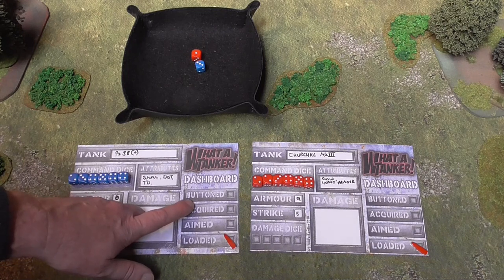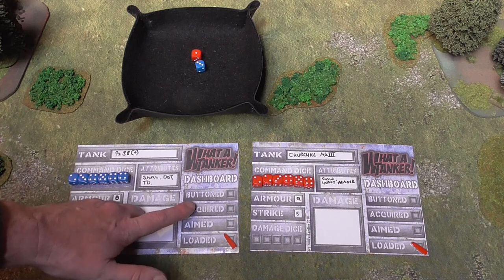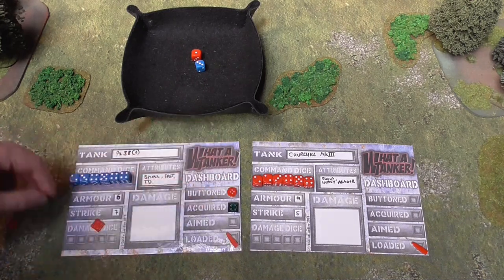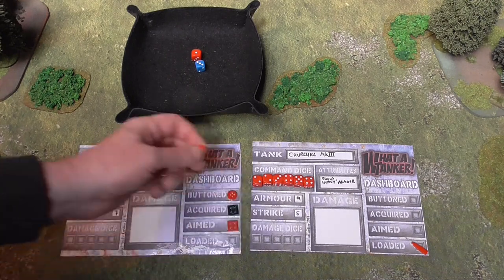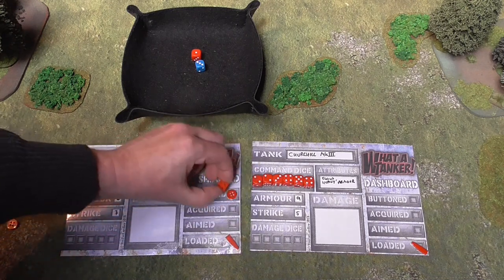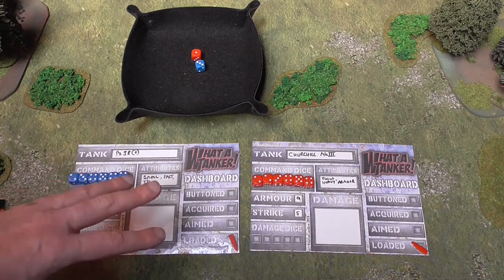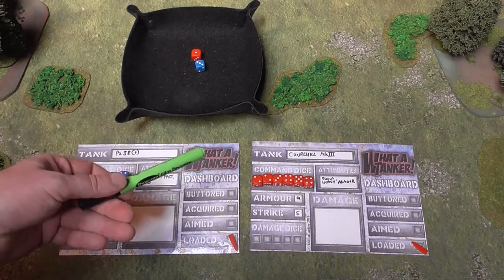On the dashboard we've also got buttoned, acquired, aimed, and loaded — these all play a part in the game. If you're buttoned, the commander is no longer out of the hatch, making spotting harder. Acquired means you've spotted another tank. You have to aim before you can fire, and also be loaded. Once you've fired you become unloaded and must use a command dice to reload. I downloaded these dashboards from the Two Fat Lardies website for free, then laminated them and use a dry-wipe pen to reuse them.